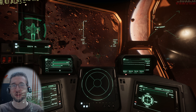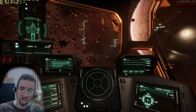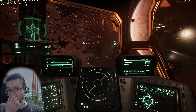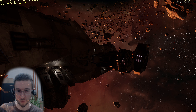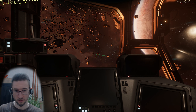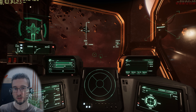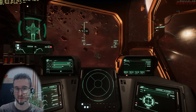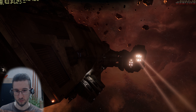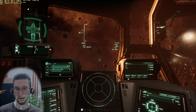Hey there, Dolphin here with a hopefully somewhat swift Reclaimer walkthrough. Just wanted to show you this new ship, the biggest of all ships. I find the layout is actually easier to get a hang of than in the Starfarer, arguably the second biggest one.